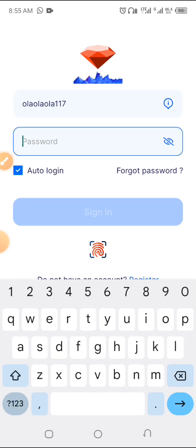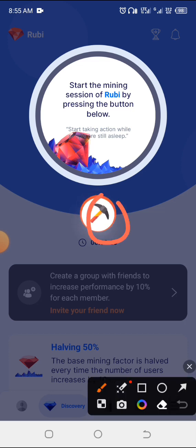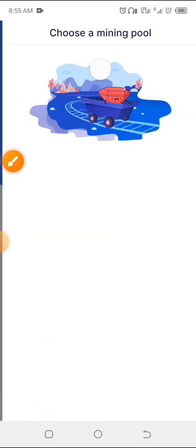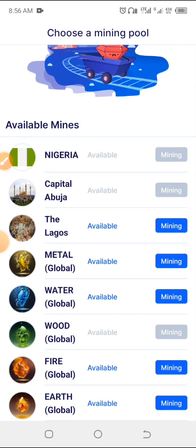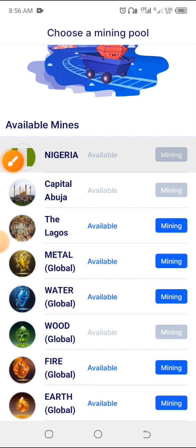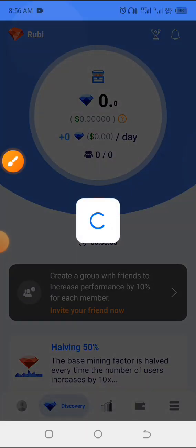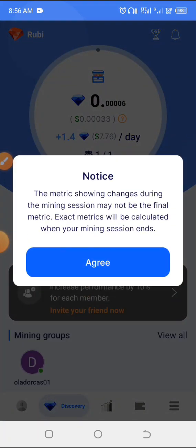After logging in, click on the hammer icon. You can choose any of the teams to join and start mining — you can decide to choose Legos or anyone at all. I'm going with the first one. Click on Mining and automatically it starts mining.